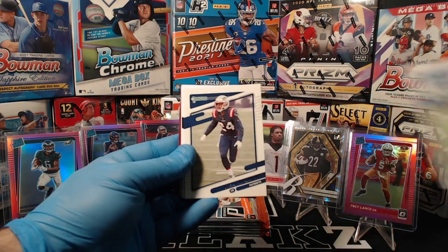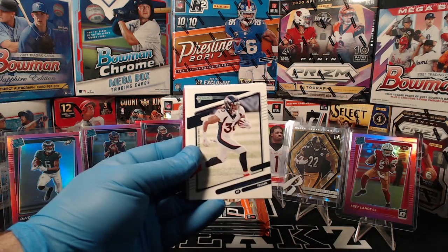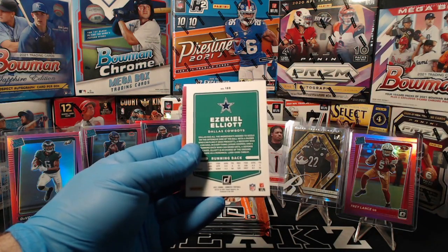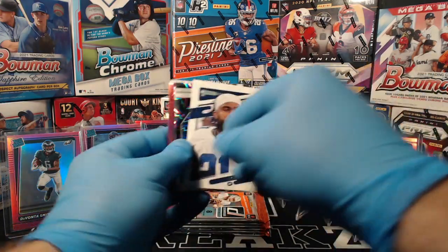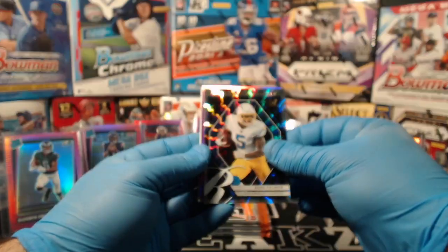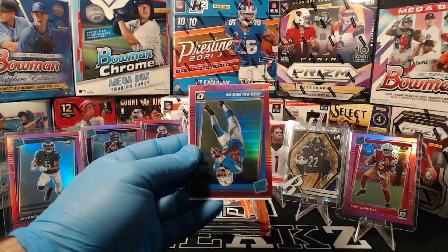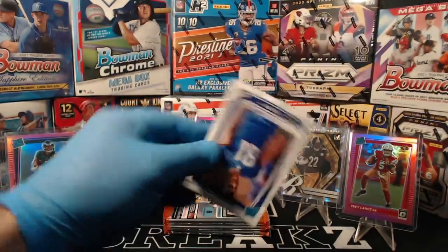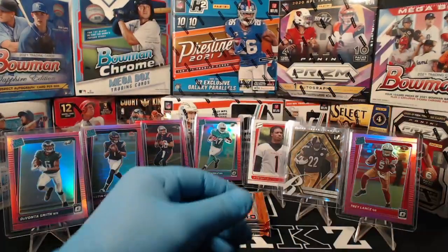Cole Beasley, Stephon Gilmore, Phillip Lindsey, Bud Dupree, Zeke Elliott. Josh Palmer elite series rookies for the Chargers. Another Josh Palmer pink optic. Ben Skowronek rated rookie.